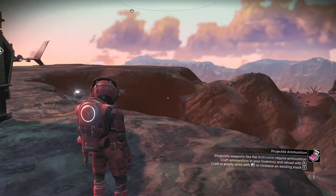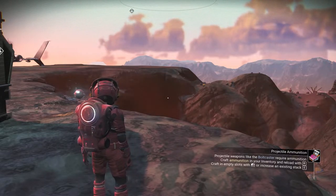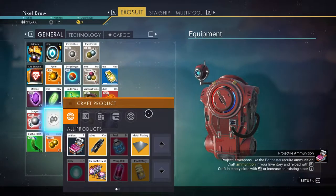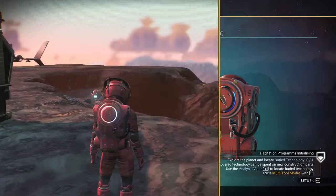Installed. Installations like the bolt caster require ammunition. Craft ammunition in your inventory and reload with R. Craft into the empty slots or increase in the existing stack. Projectile ammunition takes ferrite - whoa, we have 1,250 projectiles now.